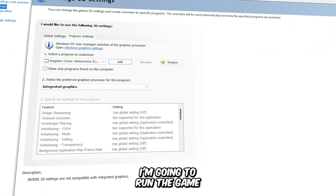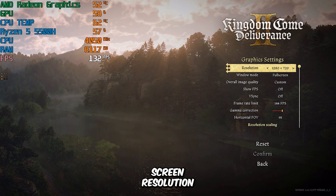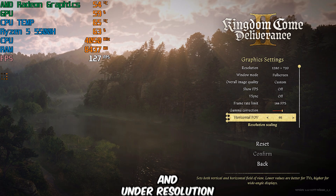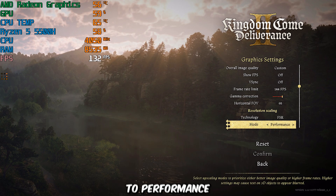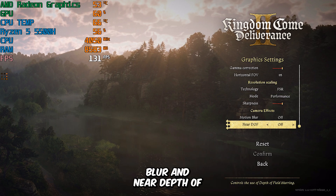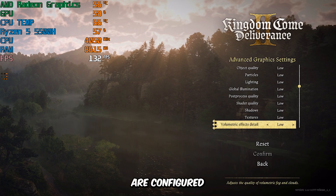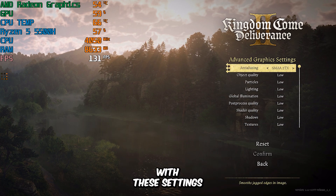First, I'm going to run the game using my integrated graphics. I've set the screen resolution to 720p, V-Sync is disabled, and the frame rate limit is at 144 frames per second. Under the Resolution Scaling tab, I've enabled FSR with its mode set to performance. Additionally, both Motion Blur and Near Depth of Field Quality are disabled, and all advanced graphics settings are configured to the lowest preset.